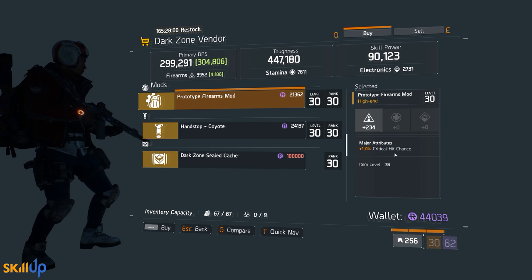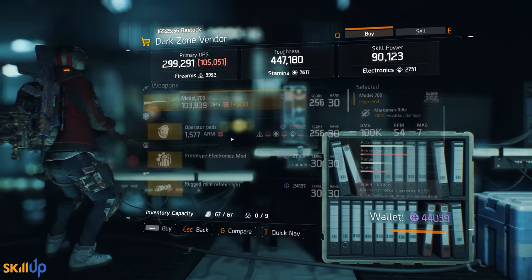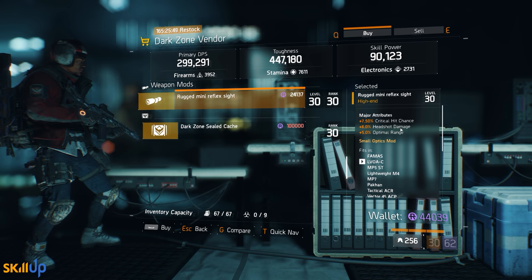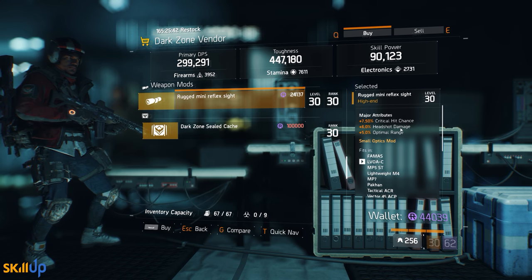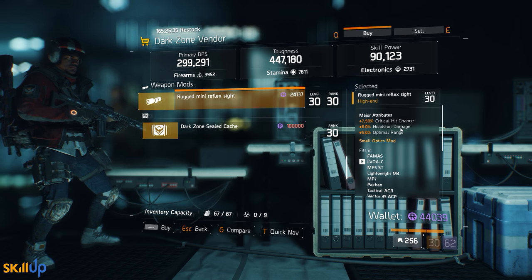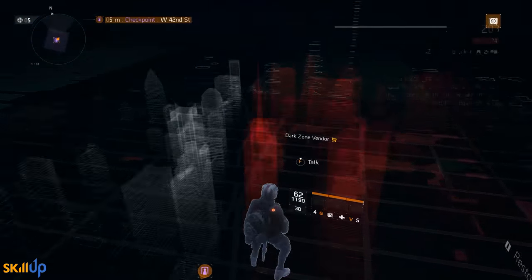At the East 31st Street DZ checkpoint there's a Rugged Mini Reflex Sight with 7.5% critical hit chance out of a max of 8.5%, 6% headshot damage which is a max roll, and 5% optimal range which you can largely ignore. Ideally it would also have some critical hit damage, but if you're looking to stack crit on smaller-type weapons that can take this mod, it's definitely a good one to get.